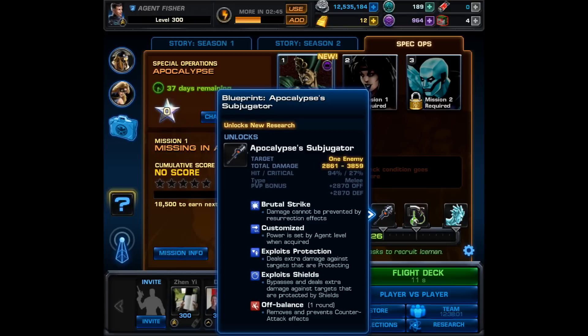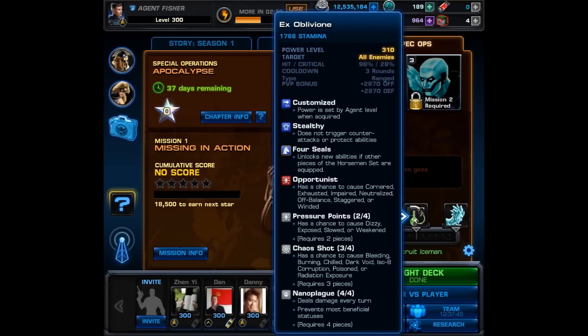Next we have Apocalypse's Subjugator and it has Brutal Strike as well, and it also exploits protection and shields and causes off balance. So once again this is a really nice weapon, and if you don't have too many limited edition weapons or anything like that you'll definitely want to try to pick these up.